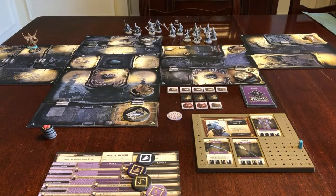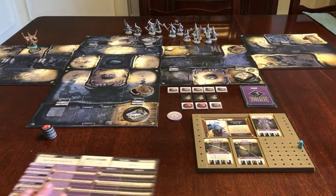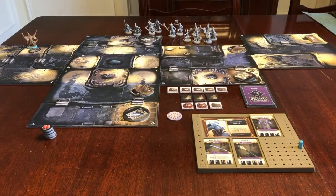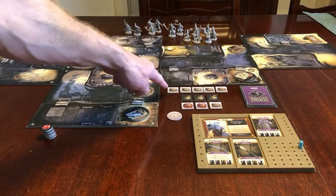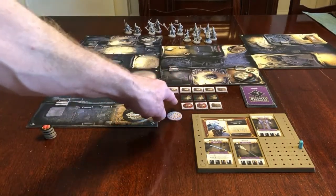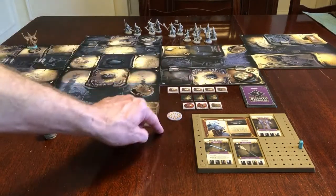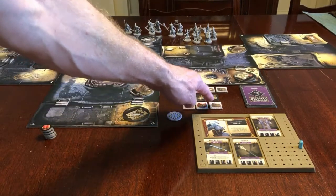I set it up just like normal, except I'm not going to use the level tokens or the skill sheets. In this true solo variant, I will get out five regular treasures, three special treasures, two treasures that I've marked up as null treasures so that you don't get a treasure if you turn those over, and one treasure that I've marked as a trap.